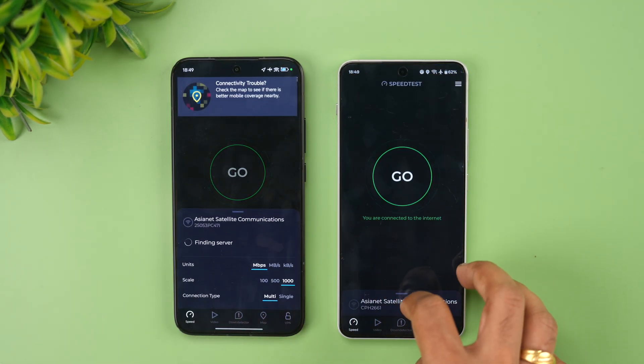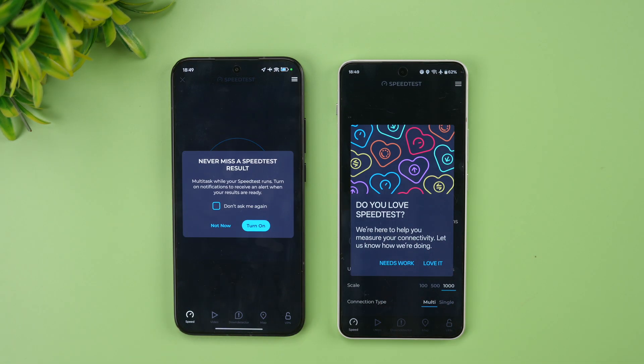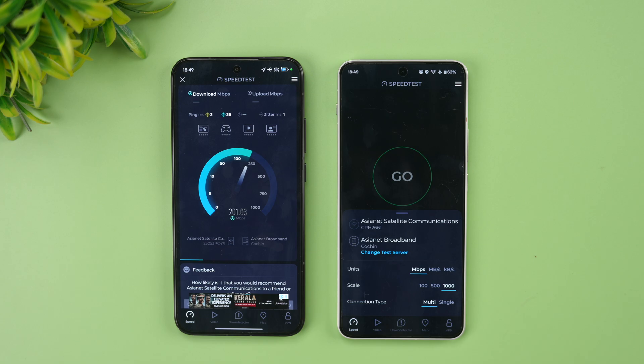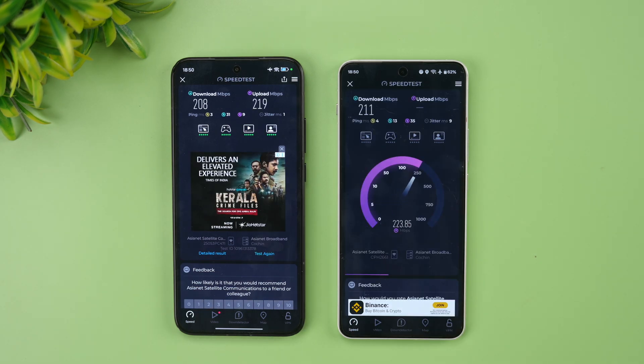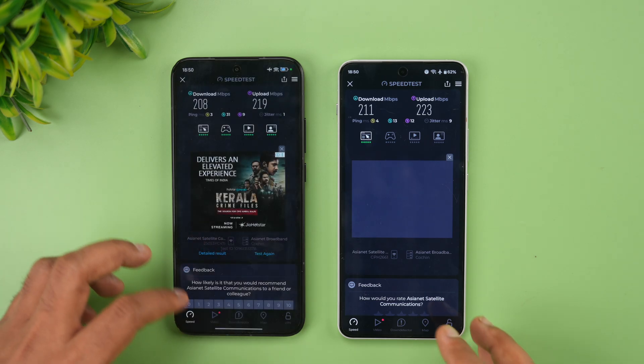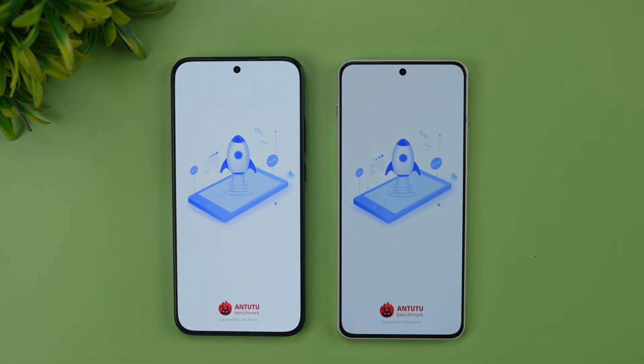Now let's see the network test — both are connected to the same server. Starting with the Poco F7. The results are very similar, nothing much to differentiate.